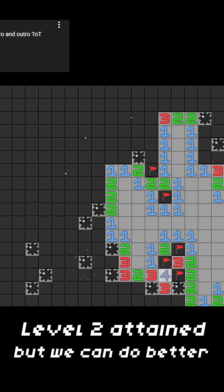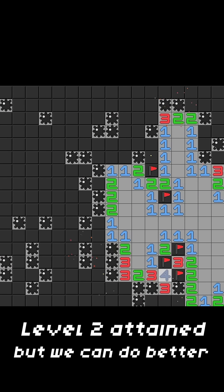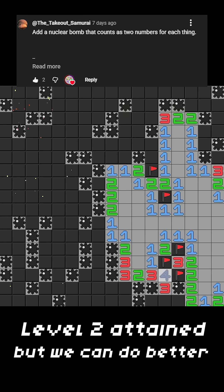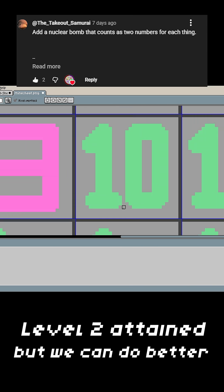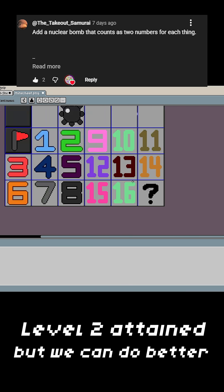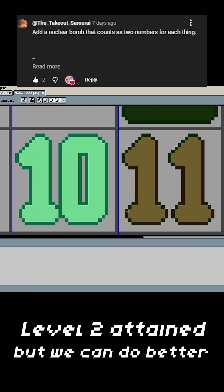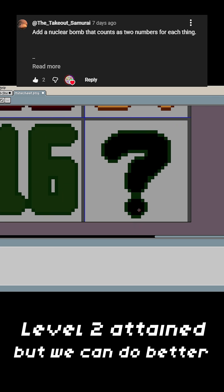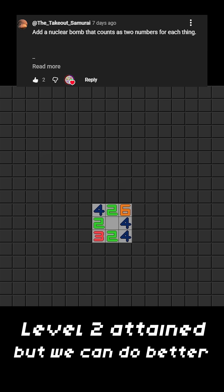I think we actually have time for a second thing, which would be — we should add nukes that count as two things. I sprited out the extra eight numbers and added the nukes and nuke flags. So now there's nukes in Minesweeper now, guys. I don't know how balanced this is, but yeah, there's nukes.